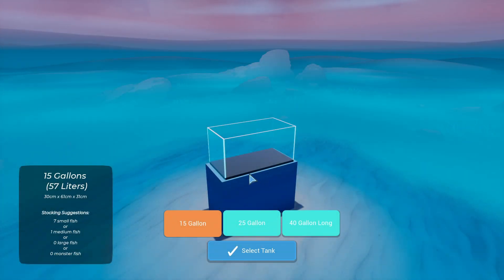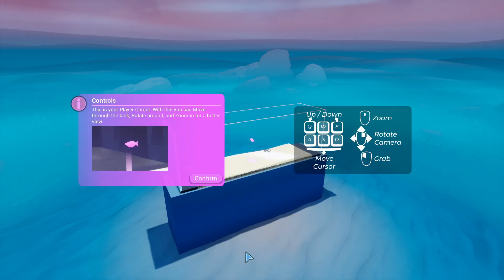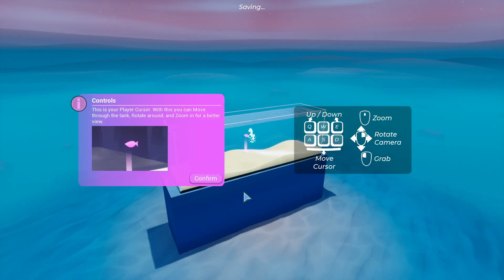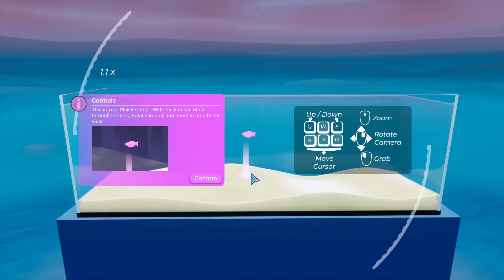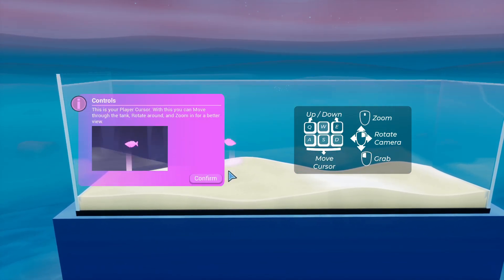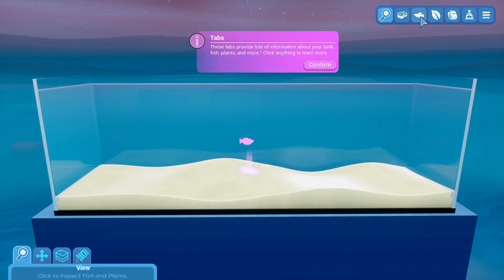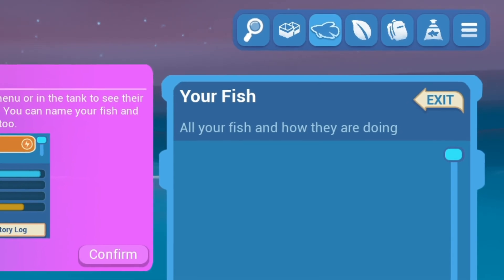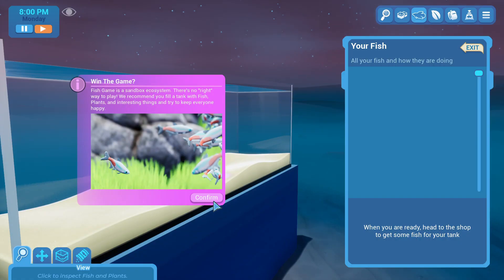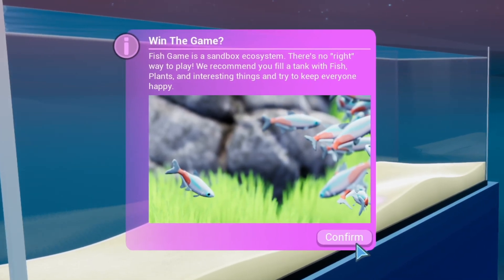We're gonna start with a fish tank today. Let's go with a 40 long - I like a 40 long. Okay, what are my controls? This is your player cursor... okay, the actual fish is my player cursor. Wait, I control the fish? What is going on in this game? These tabs provide a lot more information about your tank, fish, plants and more. Click anything to learn more. Fish Game is a sandbox ecosystem - there's no right way to play.